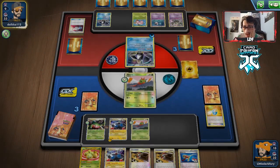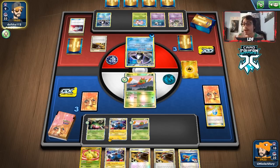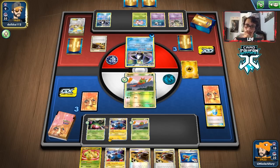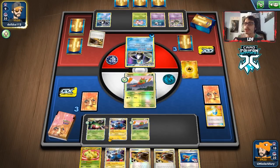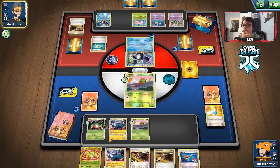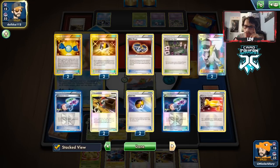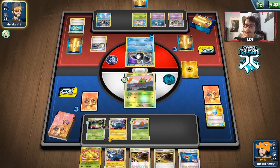We're running low on energies to Lost Burn away, especially if we prized an energy. I'm assuming they'll get Super Rod back — yes they do. As long as their hand is around five to six cards at the end of their turn, I'll be happy. They bench something so their hand will be at least five or six cards, maybe seven. We'll save Junk Arms for Max Potion spam. They play a Skyla — I'm predicting a Level Ball. They got a N instead.